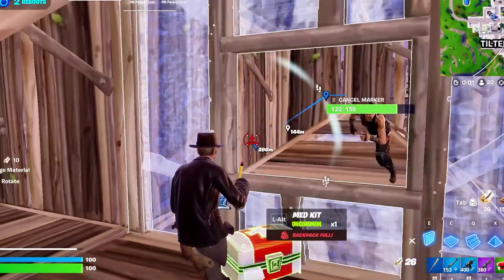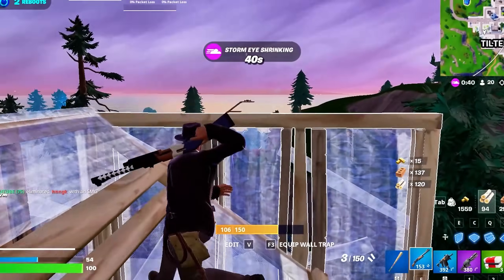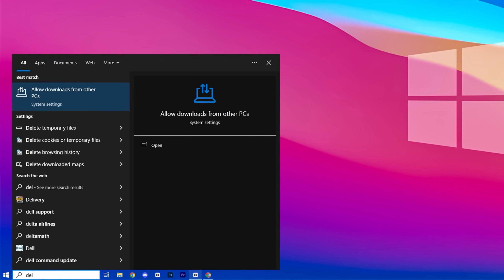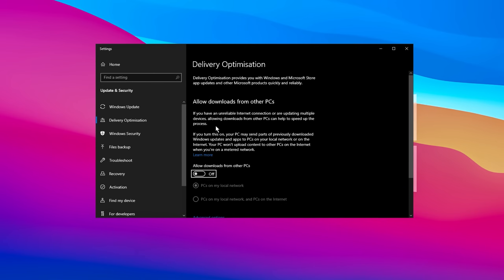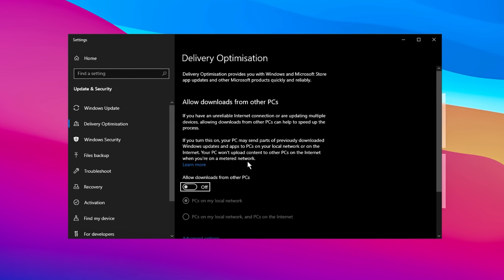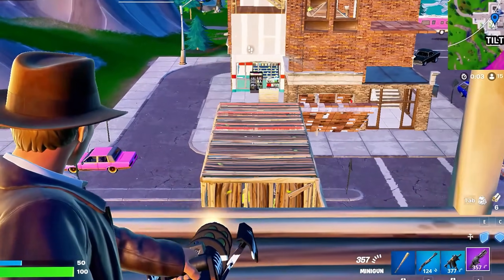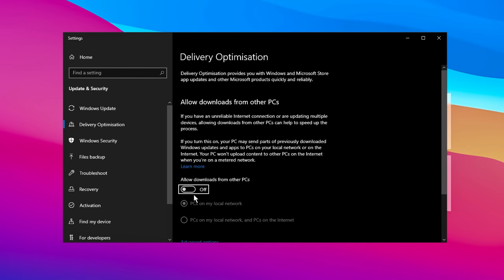Implementing these changes directs your system to allocate resources more efficiently for gaming, leading to smoother and more responsive performance. Go to the Windows search bar and type Delivery. From the list of results, select the option labeled Allow Downloads from Other PCs. By default, Windows enables your PC to act as a server, allowing other devices on your local network or even in your vicinity to utilize your system for faster Windows update downloads. This setting, while helpful for some, can put unnecessary strain on your PC's resources. To ensure optimal performance, make sure to disable this feature entirely.